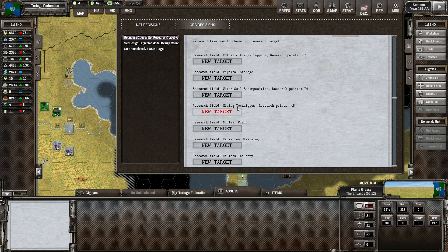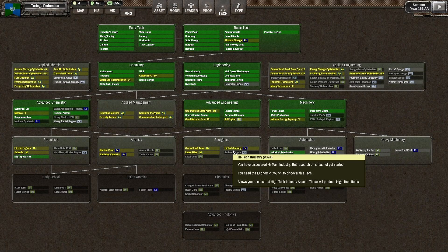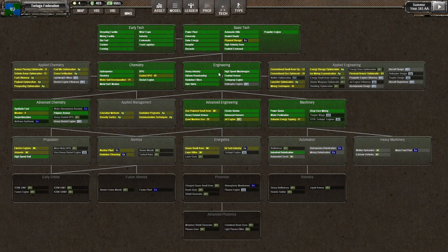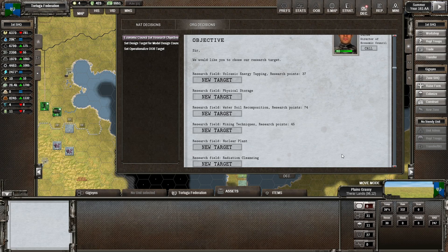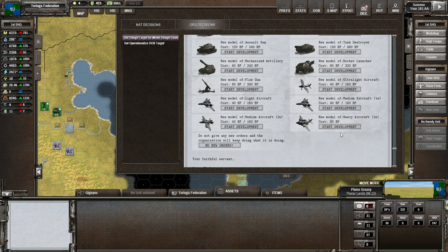For the model design council, this is a change. I'm going to move more towards models and less from discovery, because we have no units to discover. Now looking at the tech - what tech to do next for the economic council. We could go back and do the physical storage, but really I'm going to choose high tech industry here, because I think that we really need high tech parts.